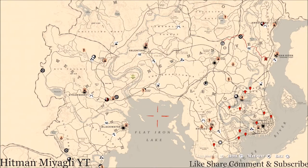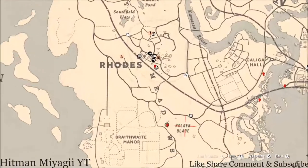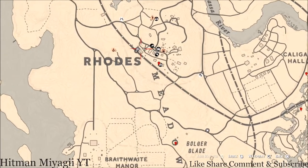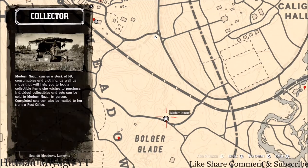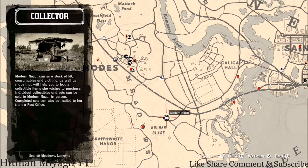First things first, let's get to Madame Nazar's location. If you've been looking at the map today, she's down right outside of Rhodes, right by Bolger Glade — right here at her location. How I personally get to her when she's in this location is I fast travel to Rhodes and run down, take the train track or whatever you want to do. She's right there; you should see her off in the distance. She will be here until 2 a.m. Eastern Standard Time — New York time zone, East Coast time zone.